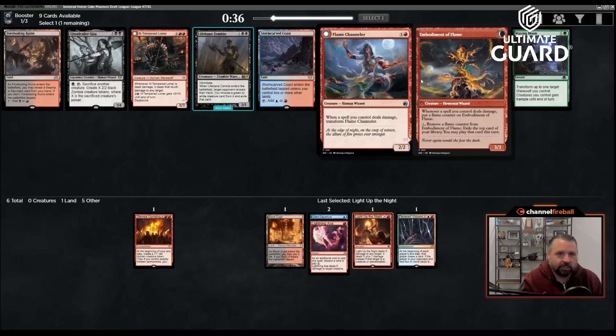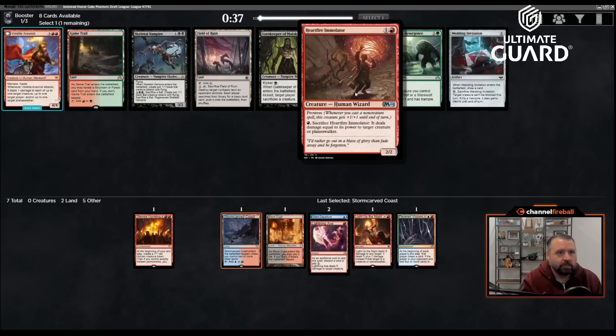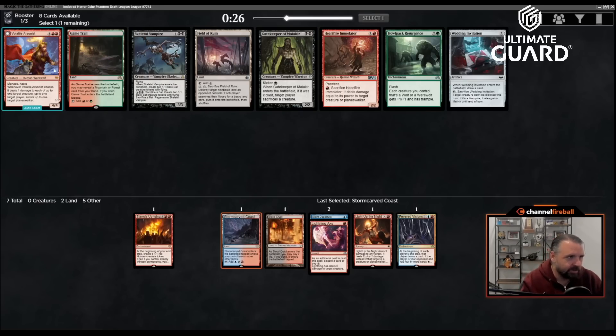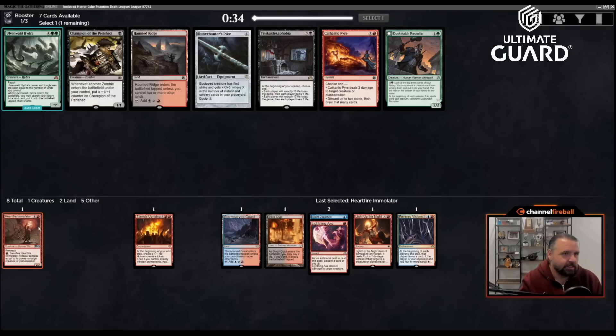There's a blue-red land — two mana, when you cast a spell you control flip it into a 3/3. I'd rather just take Storm-Carved Coast. Ill-Tempered Loner is not bad, neither is Lifebane Zombie — that card is messed up — but just taking a fixing land is great. Skeletal Vampire is a blast from the past, that's a Ravnica card. There's also a five mana four-four with haste and menace. I'll just take the two-drop — I like taking cheap cards.